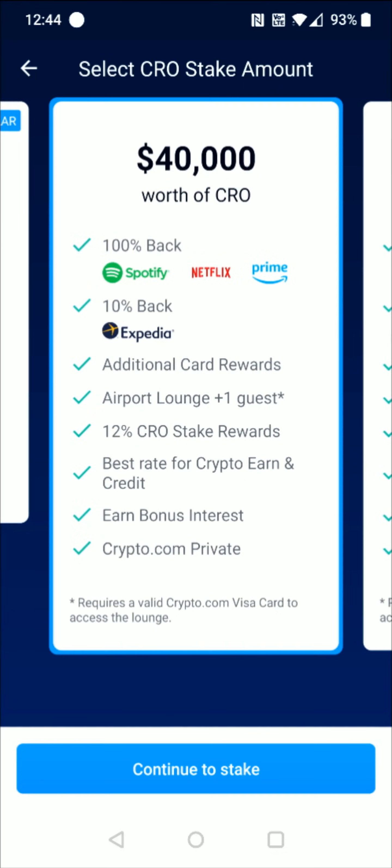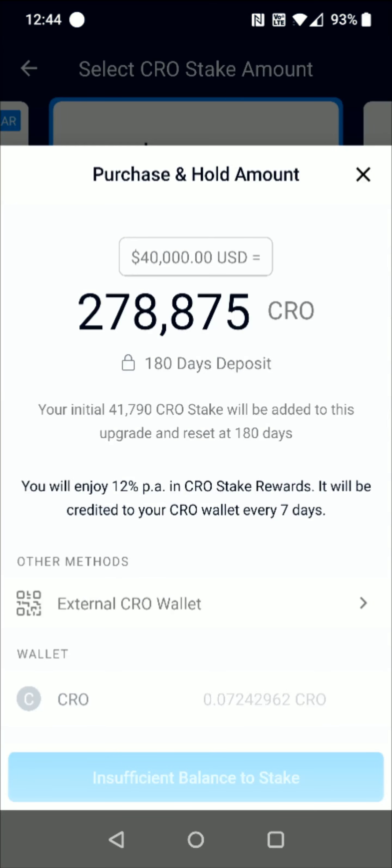Let's say you wanted to upgrade maybe to the $40,000 tier, so you'd select that here. It would show you all the benefits that you get at this level and then you can click continue to stake at the bottom, and then it's going to show you how much CRO that you'd have to stake for 180 days to get this level of card that you had selected.